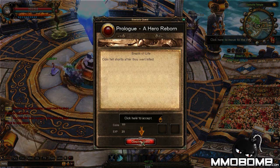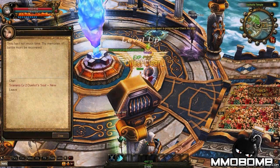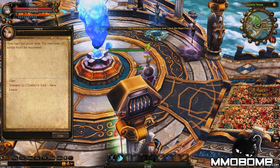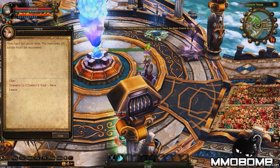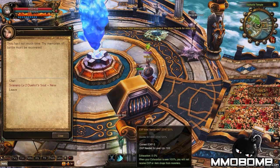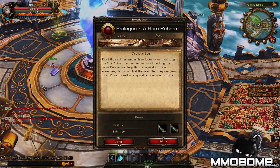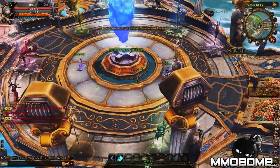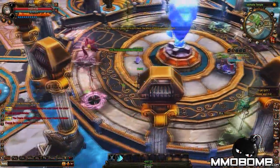Click here to complete the quest, click here to accept completion, and there we go — level two already. I clicked a hyperlink and gained a level. Hopefully they've slowed this down a little bit. I'm going to show you what I did the first time around — didn't even read the quest. Apparently we're after a duelist's soul.